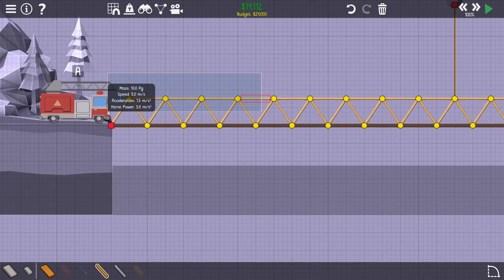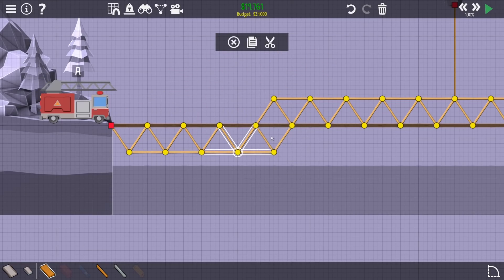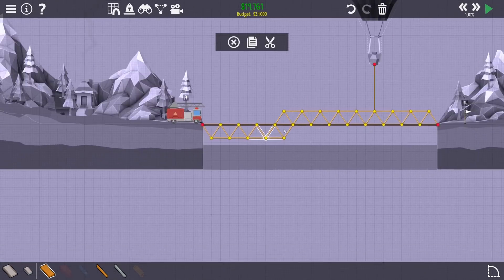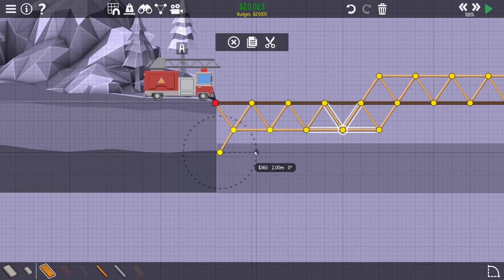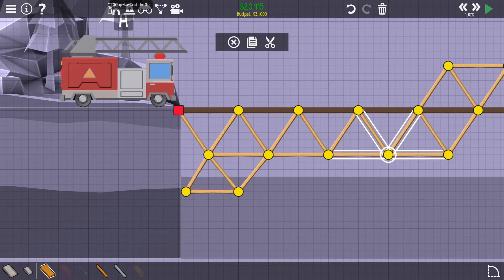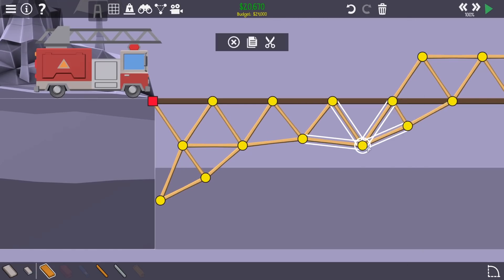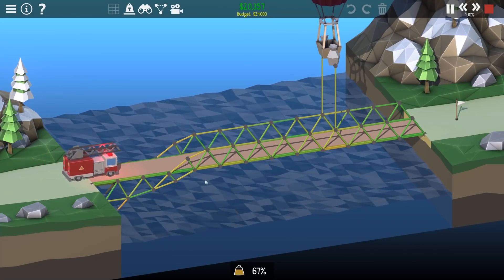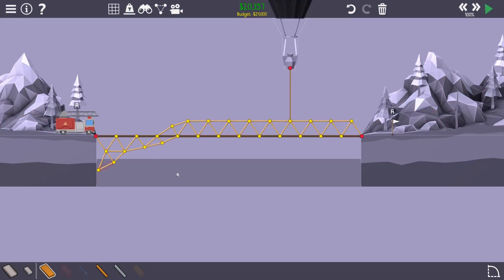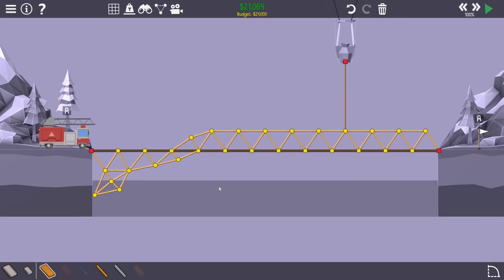I'm gonna get rid of like that sort of bit and bung it underneath. This might be stupid because it's more expensive. We'll get to cost saving - let's just do the level first. Turn the snap off, let's go up - that's a long way. You might have to do some on-topness as well. Yeah, that wasn't good. I feel like I was better off just doing what I was doing. Let's go back to just our top truss.